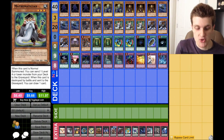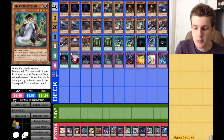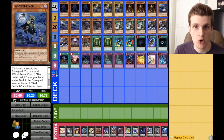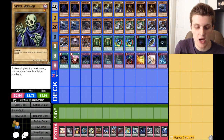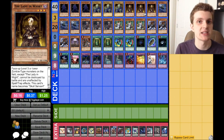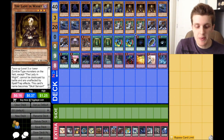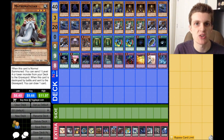Now for the non-Skull Servant monsters — three copies of Mathematician. This is your opening play. You Normal Summon Mathematician, pitch White Prince to the graveyard, which triggers his effect, sending a Skull Servant and a Lady in White. That gives you three monsters out of your deck ready to give 3,000 attack points to the King of the Skull Servants. On top of that, Mathematician's really good because if he's destroyed by battle, you can draw a card — more cards, more fun.